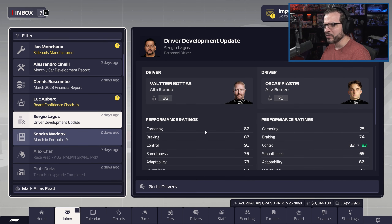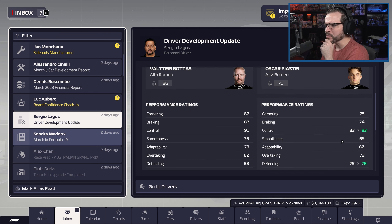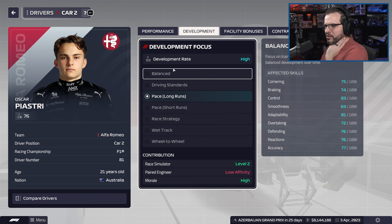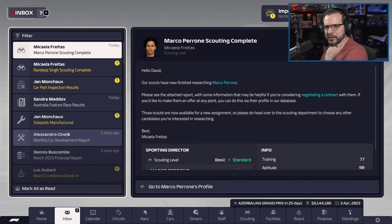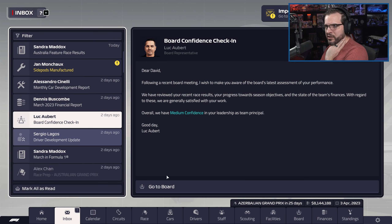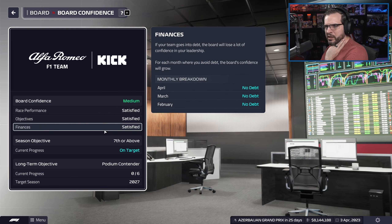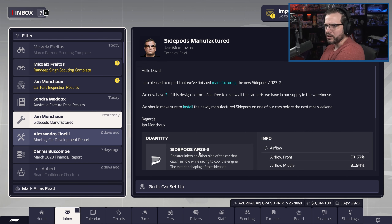We only had one pit stop in the top 10 this race. McLaren actually skipped us for the fastest pit stop. We're still losing money — I should stop going for that qualifying position streak guarantee, but I just feel like we could get it. I'm being very stubborn about it. At this point we have to get it to make up all the money we've lost — it's exactly like gambling. Board confidence is medium — the board is satisfied overall though.